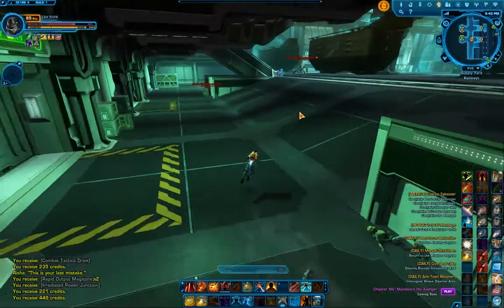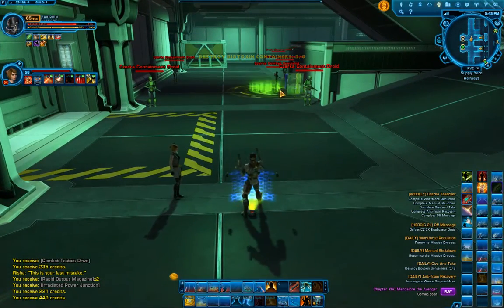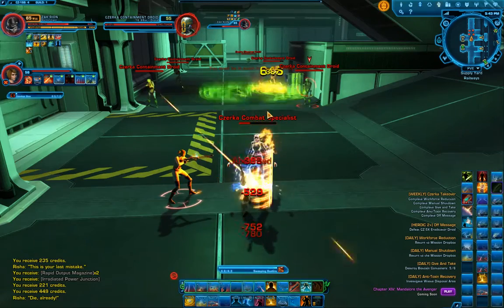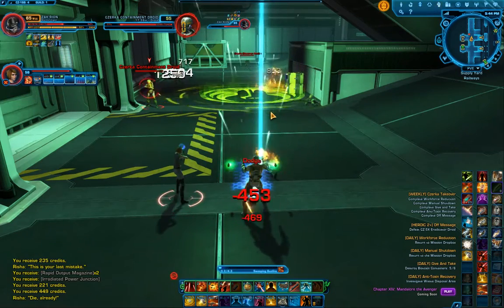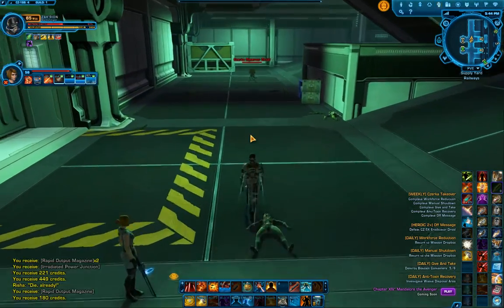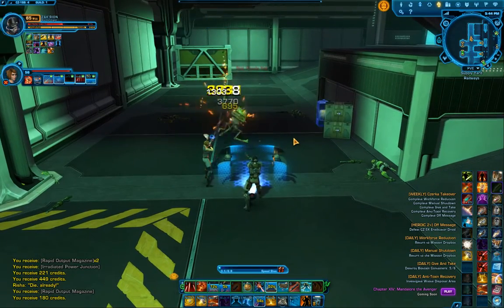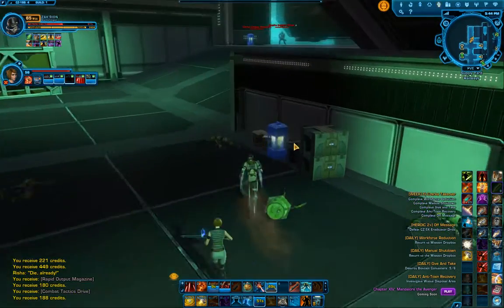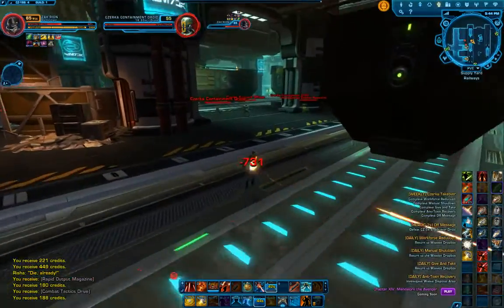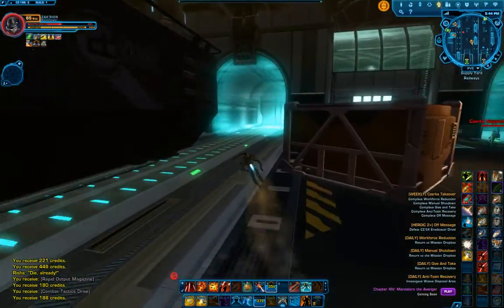Unlike what I was talking about in the heroic videos, where the speed comes from the fact that those are Republic side quests, with the CZ-198 quests you can do these on Imperial characters as well, and it's the exact same quests with no variation whatsoever. So if you're looking to do some quick credit farming and you are an Imperial character without any Republic characters yet, this is a great alternative option. You won't get quite as many credits as doing the heroic farming, but it's readily available and very easy to complete without too much hassle.